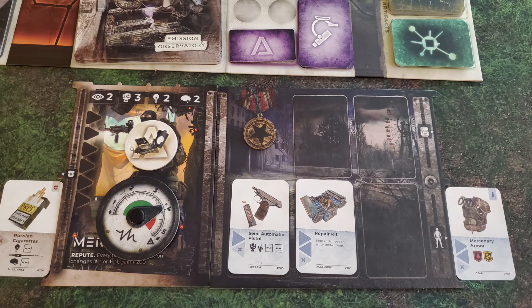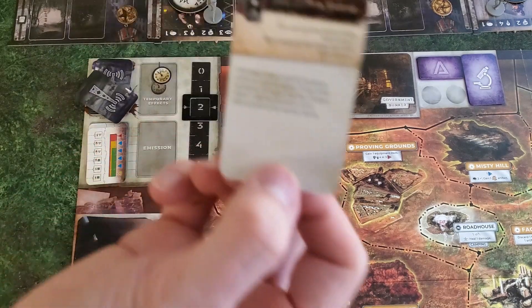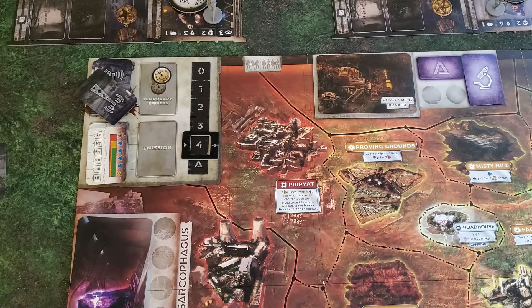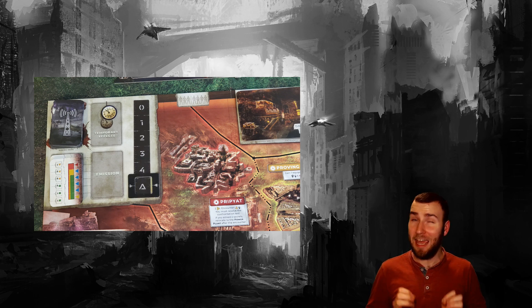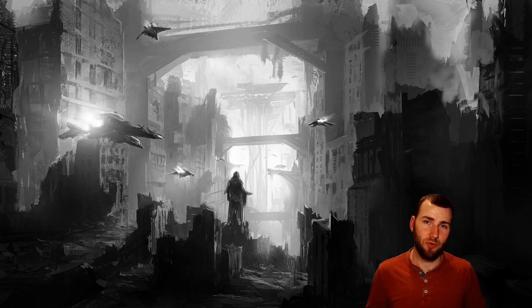Lastly, we have the rumor phase. The first player — known as the Voice of Zona — draws a rumor card and resolves it. In the top left corner of the card, you see how far the emissions track advances, representing the buildup of radioactive energy from inside the reactors of Chernobyl. When this track reaches the end, any being caught in an open area — not in a bunker or secret location — will potentially take heinous amounts of radioactive damage. All threat tokens on the map are wiped out, all items in the marketplace are refreshed, and new threat tokens come swarming into Zona. Once the board has been repopulated, the rest of the rumor card is carried out based on the choices of the Voice of Zona. This first player heavily dictates how devastating these cards are.